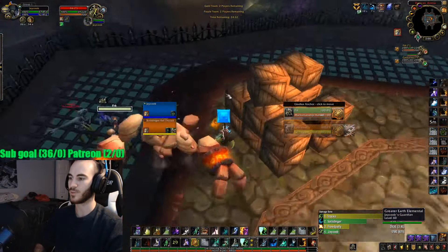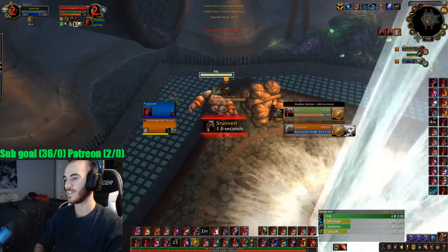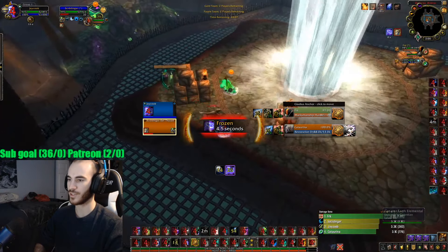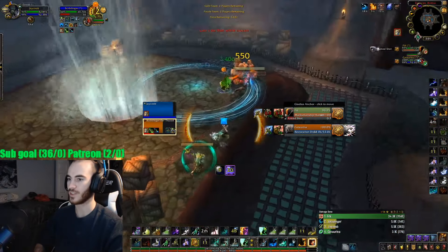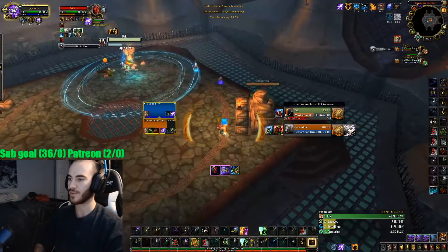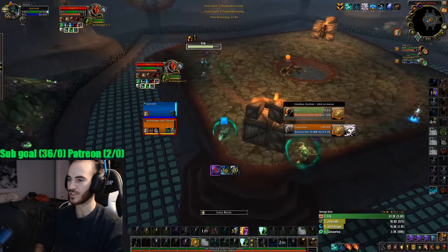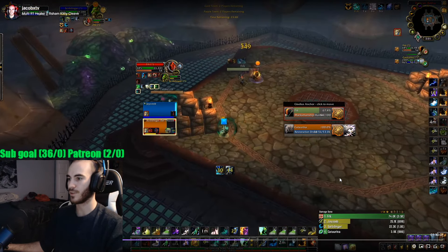They come out of stealth and I root him instantly, cast Lava Burst. He Feign Deaths before my Feral gets any bleeds on him, which is really good for us. My Feral disorients the Druid. I end up getting trapped in the opener, though. The Druid might Cyclone me off but he times it badly, so I'm able to get the Windshear. I get a couple heals out, ground the next clone, and Fleshcraft the one after that.